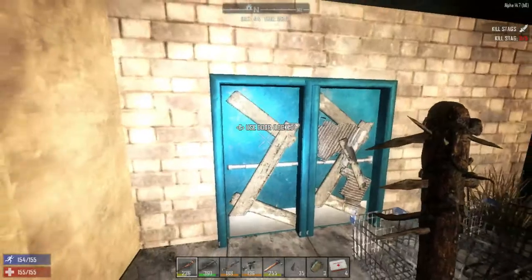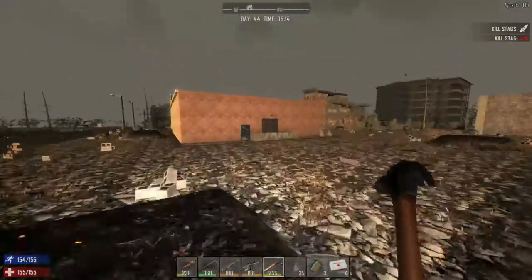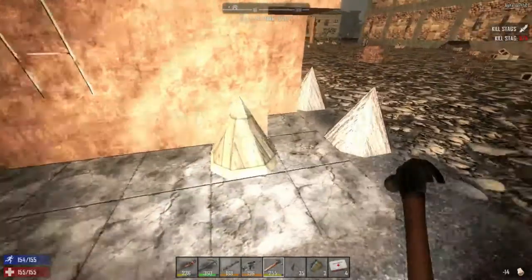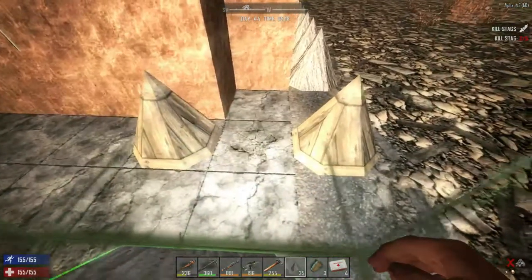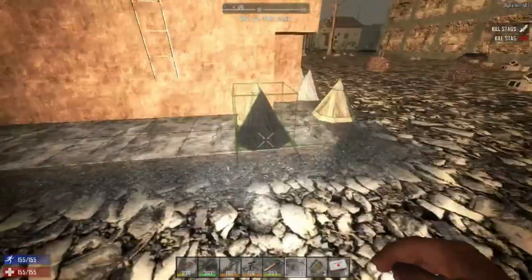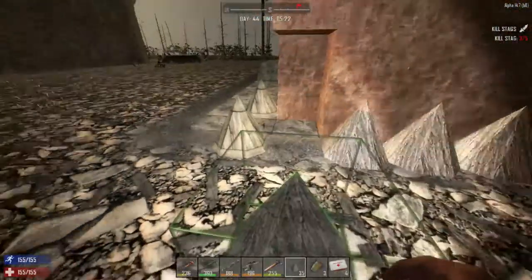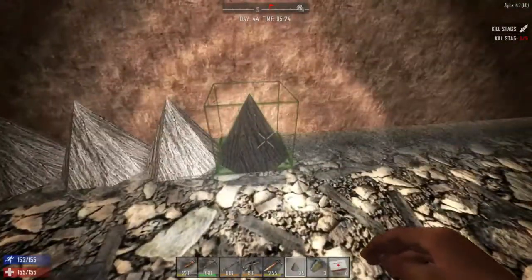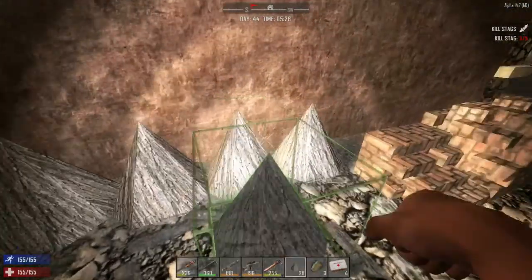So the best way to get in is probably right through the door here. I was going to place some spikes as well before we got distracted with all those zombies. I couldn't place anything right here where I'm standing because it's glitching out. It seems to be just this kind of little two-by-three area — not sure why, but that's just what I've noticed. So I'm just going to place these spikes like so.